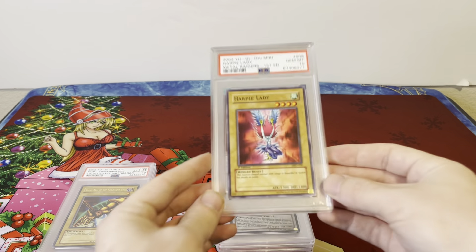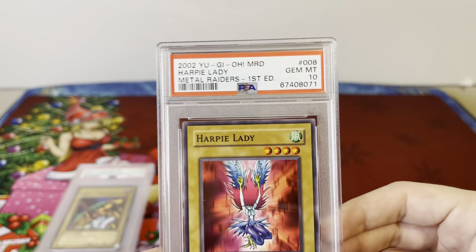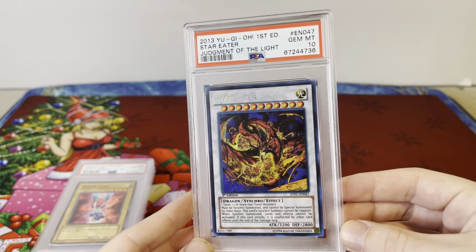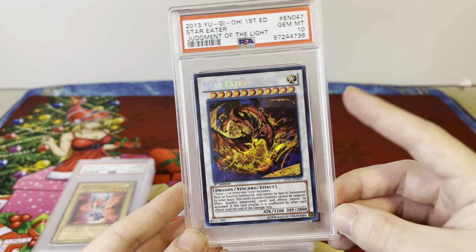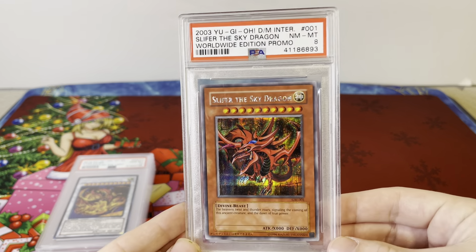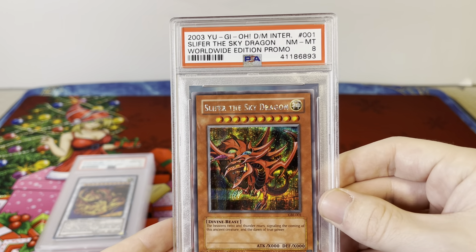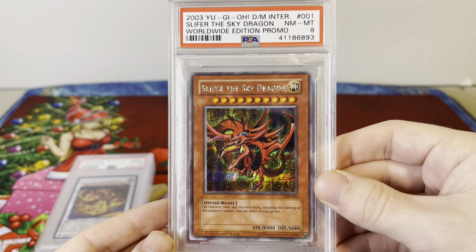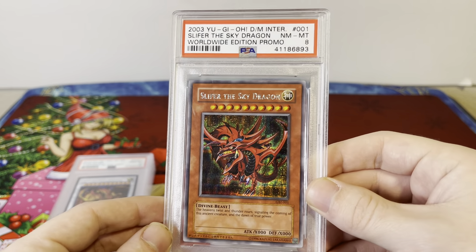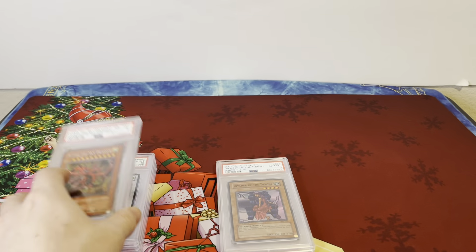Then we have Harpy Lady, PSA 10, Metal Raiders, First Edition, Uncensored Artwork — very cool. And Star Eater, PSA 10, Judgment of the Light, Secret Rare. Got a PSA 8 Slifer — this is the Secret Rare Worldwide Edition promo from the Game Boy. You had to get it from the first print or something; it's a rarer variant than the Ultra Rares.